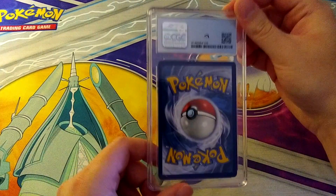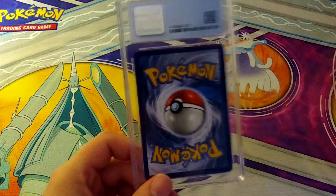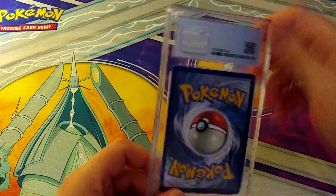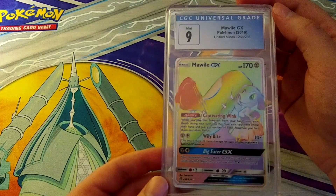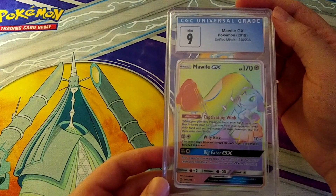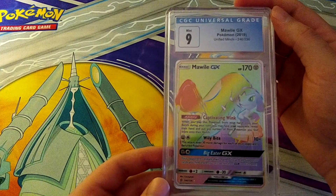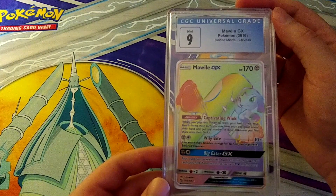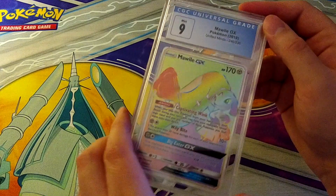We're back to Pokemon English in box two. Now we are getting into the Rainbow Rares — Sun and Moon and Sword and Shield Secret Rares. Starting off with Mawile, which pulls a 9. I don't expect these to grade insanely high.